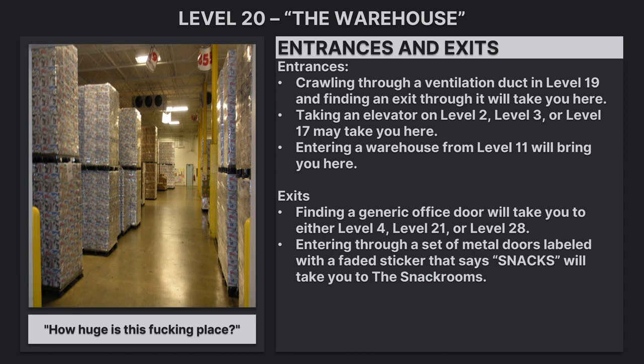Exits: Finding a generic office door will take you to either level 4, level 21, or level 28. Entering through a set of metal doors labeled with a faded sticker that says 'snacks' will take you to the snack rooms.